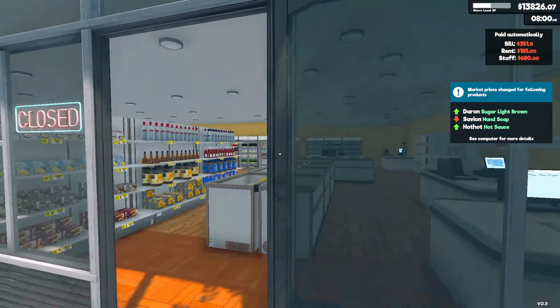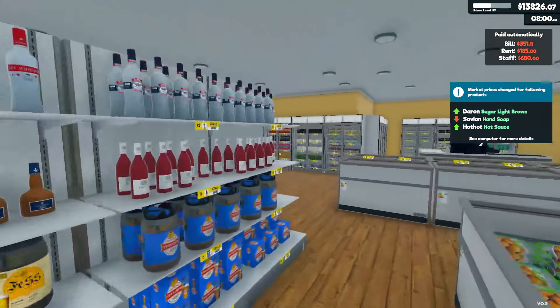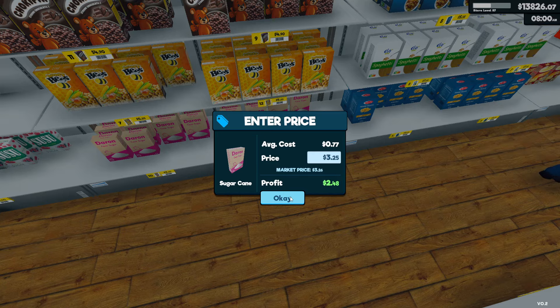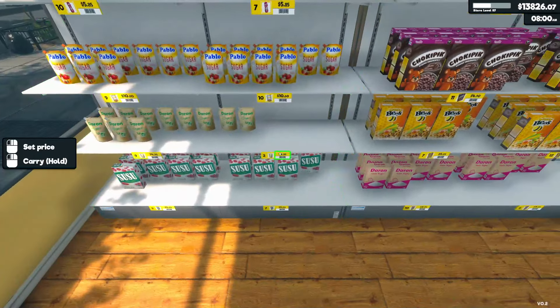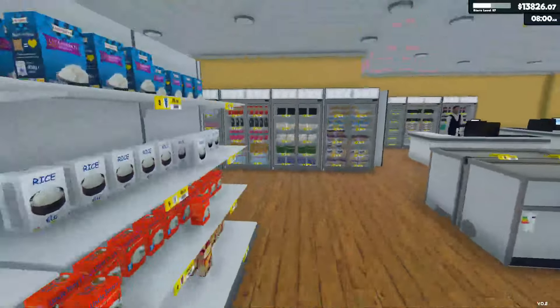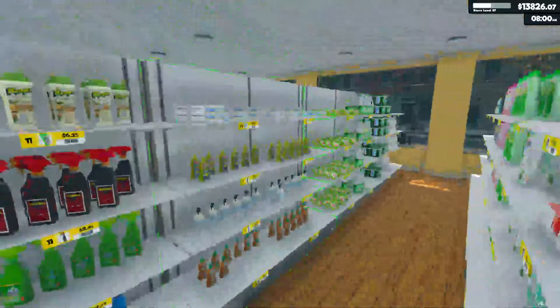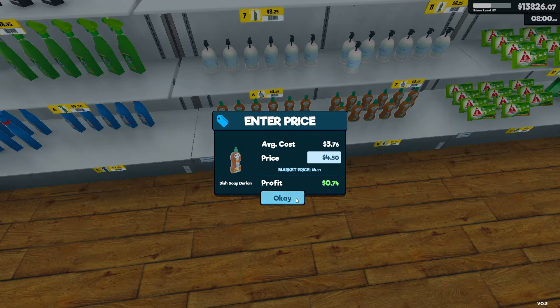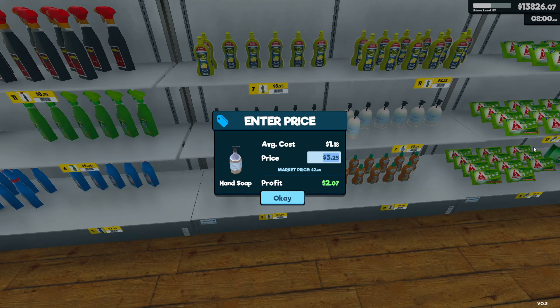We have price changes for hand soap, hot sauce, and brown sugar. Is it this brown sugar? Nope, this one — yeah, this one's gone up quite a bit. Let's go at $5.25. What was the other item? Some hand soap. Is this hand soap? No, this is dish soap. This one has gone down in price — let's go with $2.60.